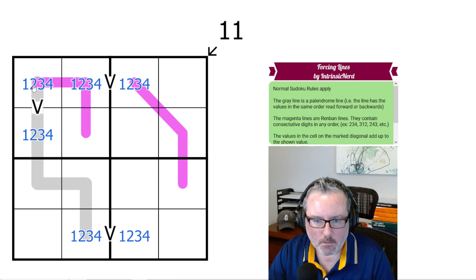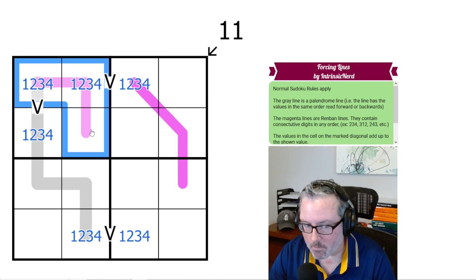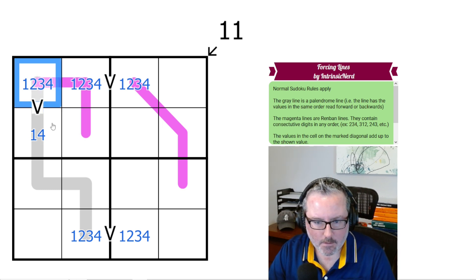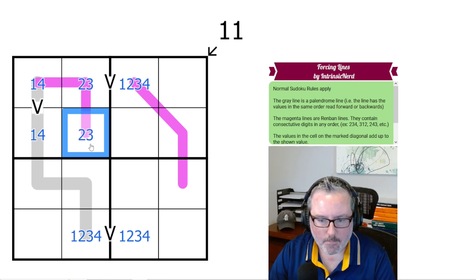This Renban has to have three digits on it, and there are only four total we can use. That means we have to have a 2 and a 3 on this Renban — so it's either 1, 2, 3 or 2, 3, 4; those are the two options. So this cell can never be 2 or 3.